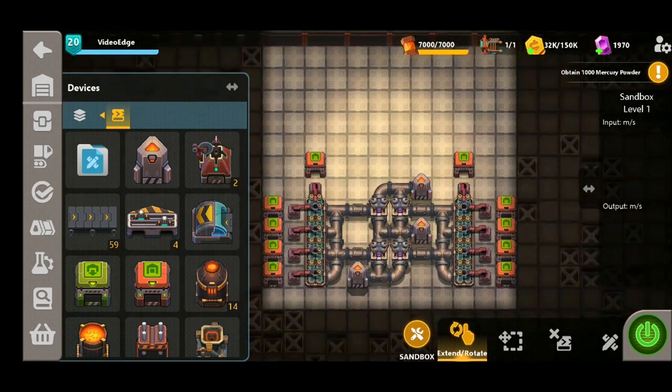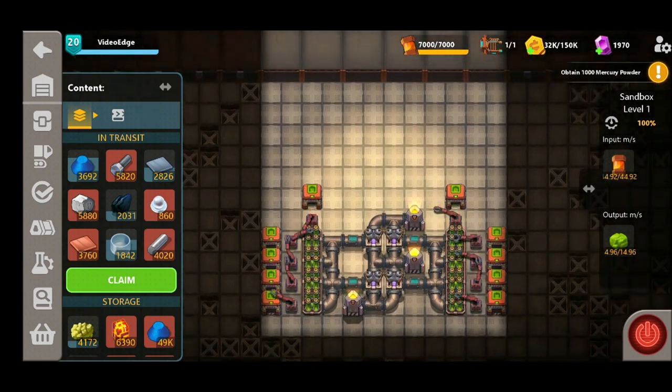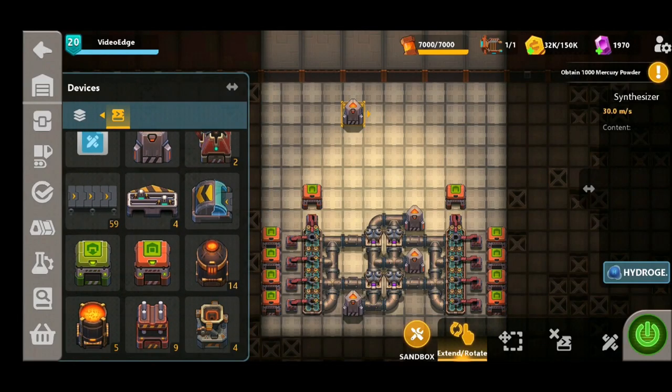If we turn this on we can see we're producing 14.97 algae per second, which is a great amount, and we've actually only used three synthesizers up till this point. Now for some people that might be enough output per second — if that's the case feel free to stop here. If you really want to maximize this design, we're going to place another two synthesizers at the top section and generate a little bit more output.